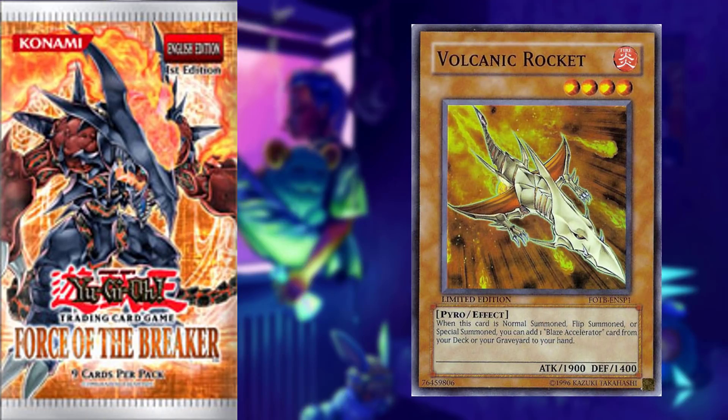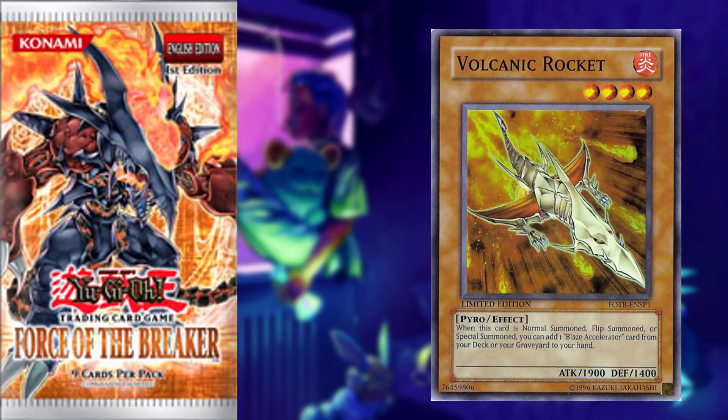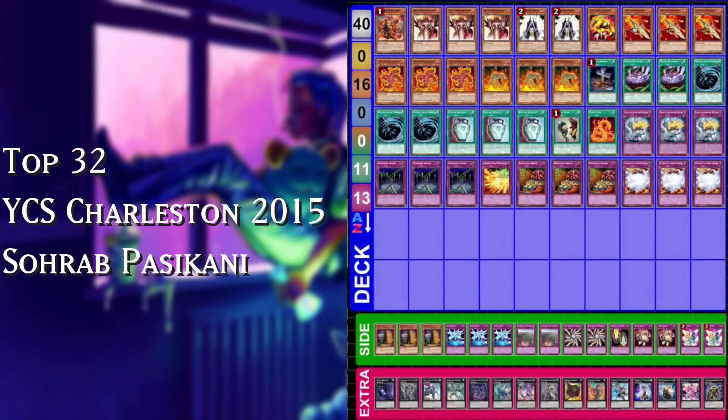The next exclusive is from Force of the Breaker and the card is Volcanic Rocket. While this card didn't do much during its time as an exclusive - because, you know, it's a Pyro monster - the Volcanics have in the past topped YCSs with the addition of Blaze Accelerator Reload. It still shows how powerful this card could be given the right environment, so shoutouts to the main man Pain.